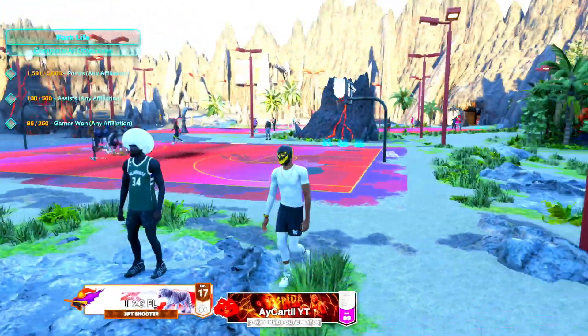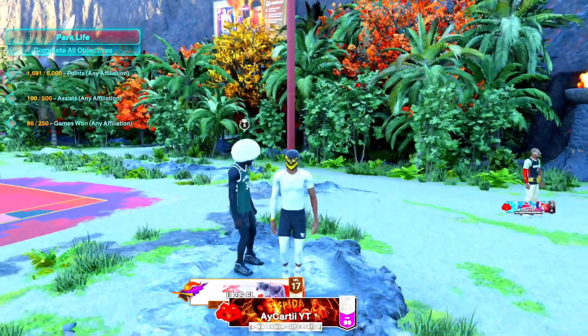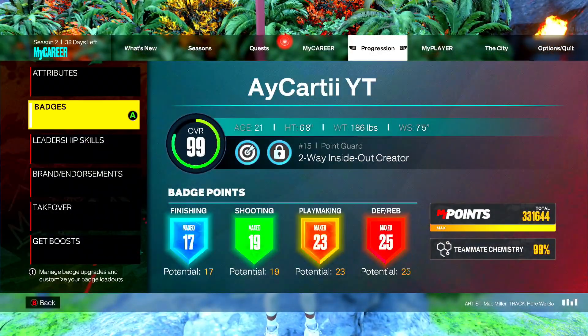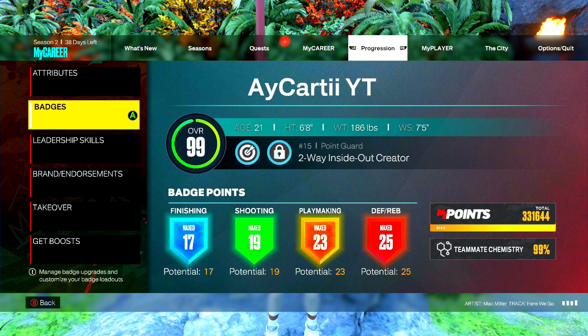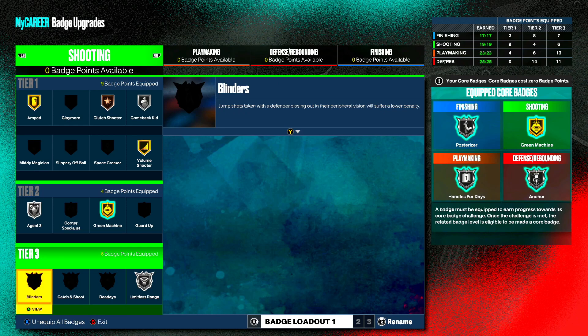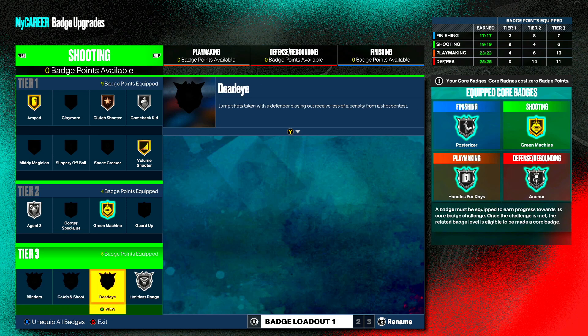Before I get into the actual builder, I want to show y'all the badge count for this build. I went with 17 finishing, 19 shooting, 23 playmaking, and 25 defensive and rebounding. You don't have to worry about the badges — I get all the good finishing badges in the game, all the good shooting badges too.